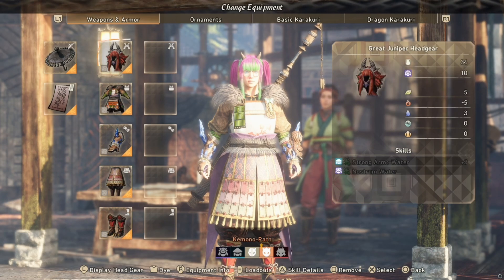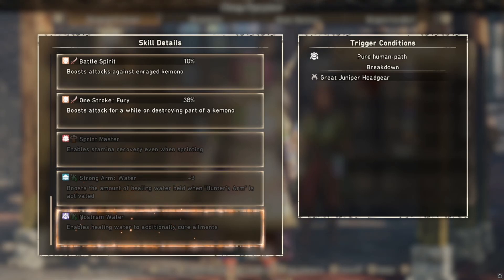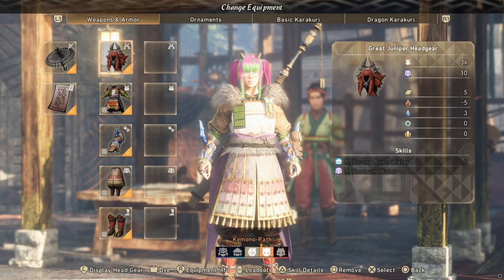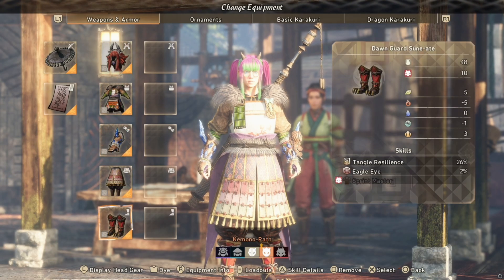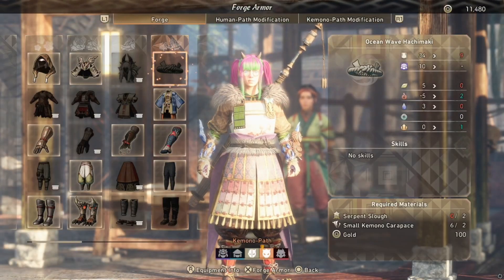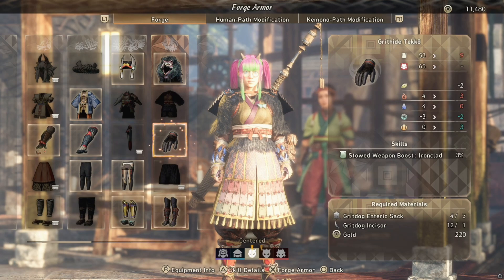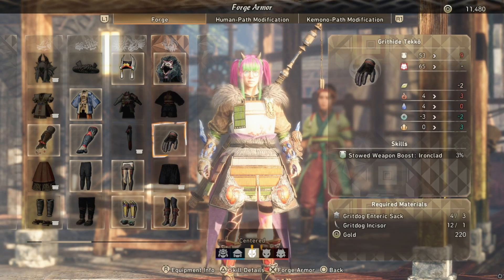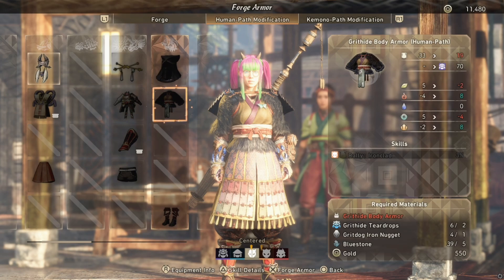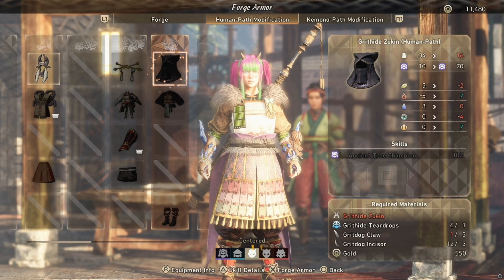There are a bunch of things I'm not making use of though. For example this helmet - I cannot use Strong Arm Water, I cannot use Nostrum Water, and I'm not enough kimono to enable stamina recovery. But my build is just putting on whatever is a decently high level because I'm getting beaten up in the mighty kimono part of the game. That is how armor works - look around your armor, see which perks you'd like assigned to either the human or kimono side, and build depending on that. Always keep an eye on the bar at the bottom.